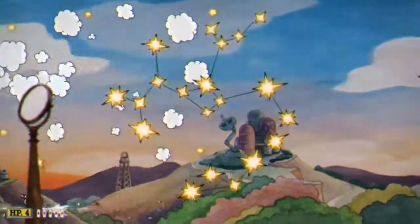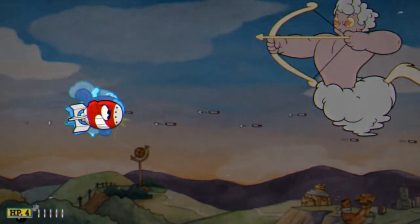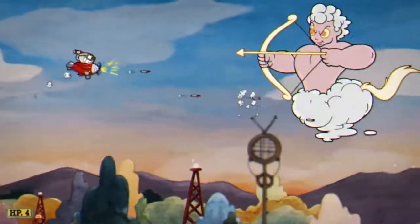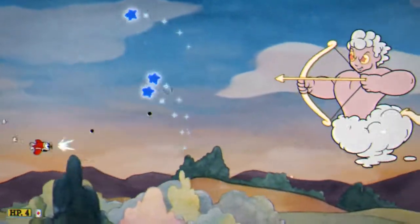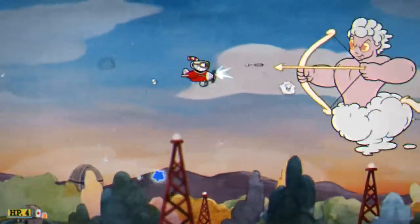The second possibility is an archer. Again, use your super right away to burst him down. He'll fire an arrow along with three stars in a fan pattern. If you can, take out these stars quickly because they do home in on you and follow you around for quite a while. At this point surviving with no hits is more important, so don't be afraid to stay small and avoid the stars while bursting him down in between.